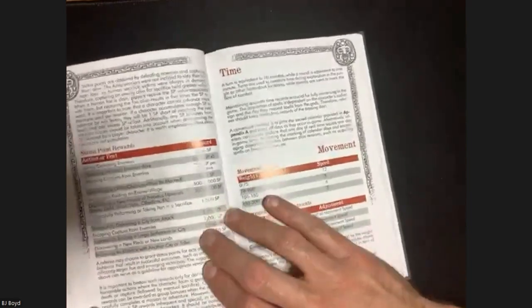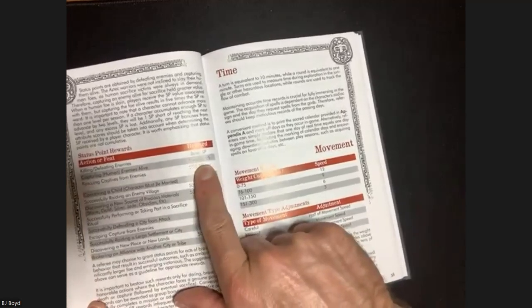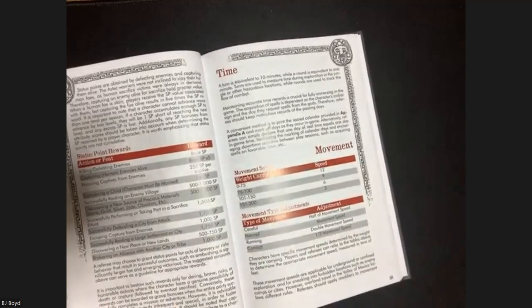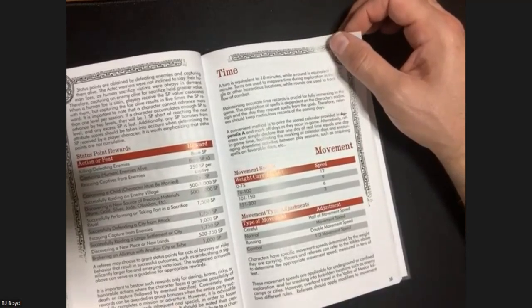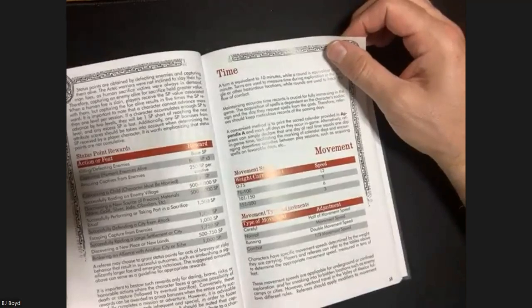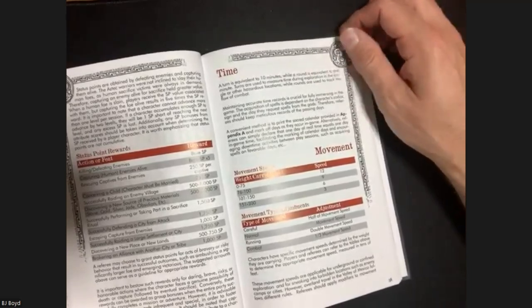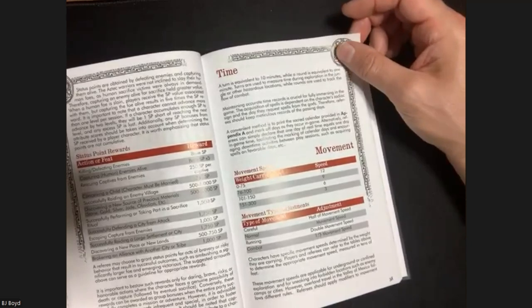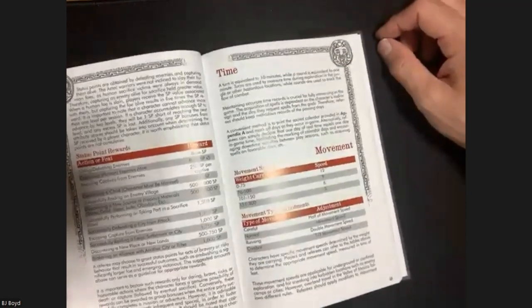There are two rules on gaining status - a status point reward chart. The base SP is for killing and defeating an enemy, but if the enemy is human and you capture them alive, it's five times the base SP. As the author mentioned in the interview Jason did with him - the currency driving the game forward is based on these human captives. So unlike regular D&D where you're done with the dungeon and have your loot - it's a two-day journey home but you don't expect your chest of gold to just get up and run off in the night.